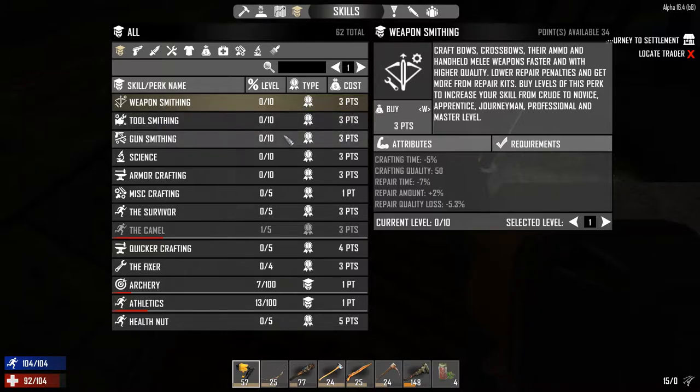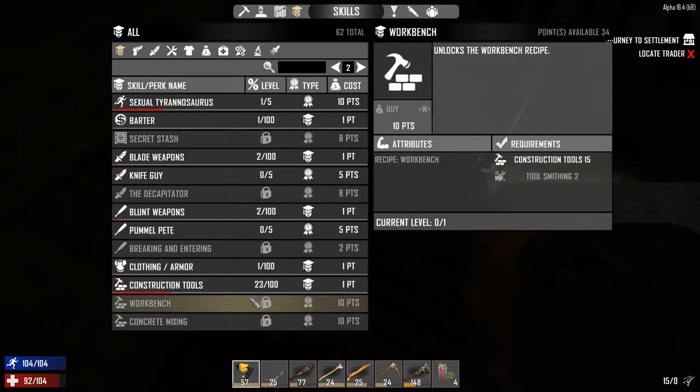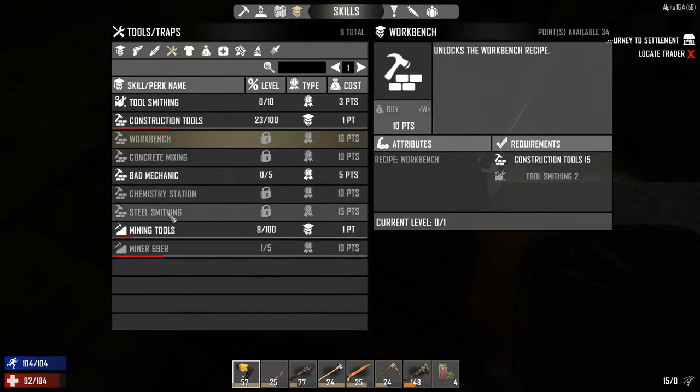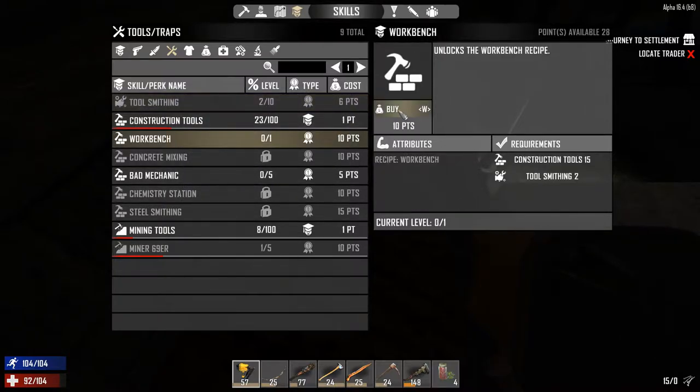We got 34 skill points available, so let's see what we are going to build. I do want to build a workbench, that's for sure. We need Tool Smithing level 2 — craft handheld motorized tools faster and at better quality, decreases repair time. This is something we absolutely need, and now we can make ourselves a workbench, which is important.